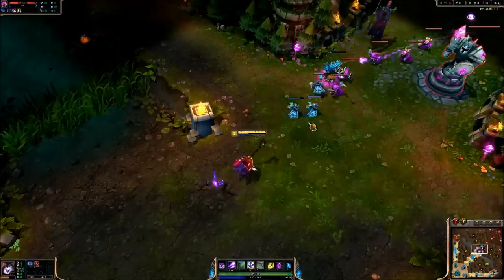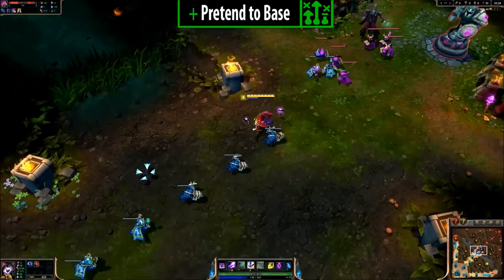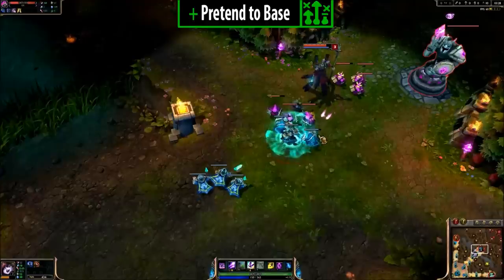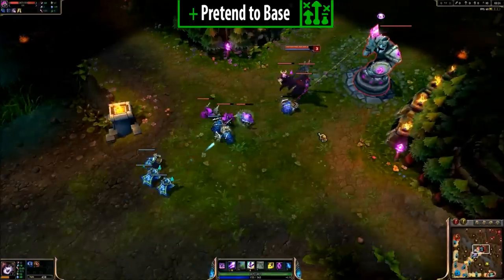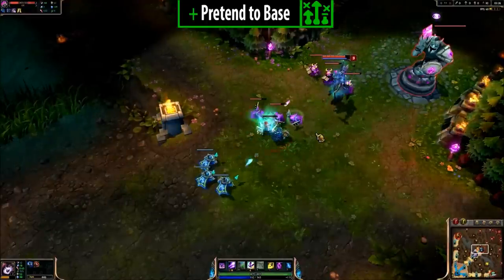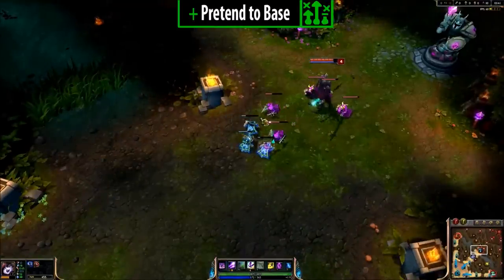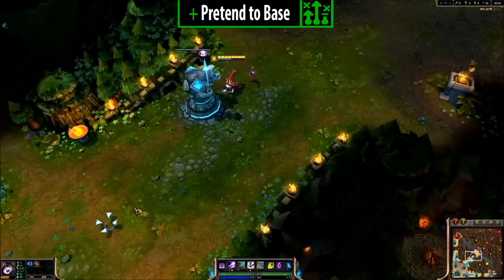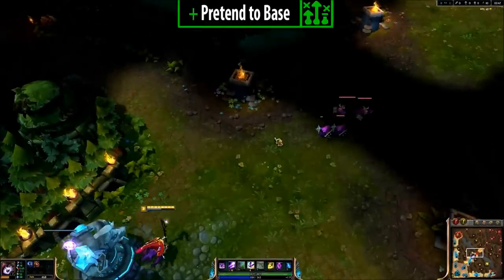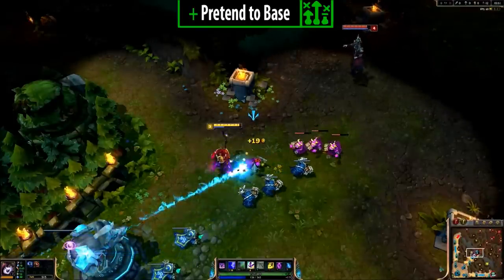Moderate to High Level Tactics. Pretend to Base: this is a sneaky tactic. Pretend to go back to base by backing in front of them, then cancel and walk far behind your turret out of their vision range. Most people will think they're being smart and push so you'll lose CS. Around 80% of people will push. Once they push, walk back from the fog of war — now safely CS under the turret. This tactic works whether you're behind or ahead: if behind you want safety, if ahead you want them to push so you're closer and can zone them from CS.